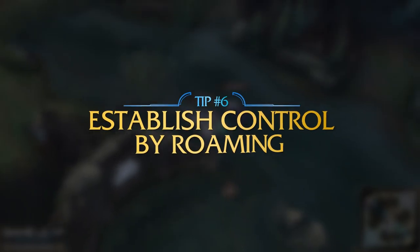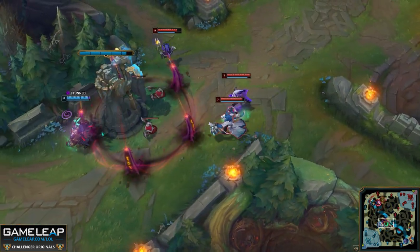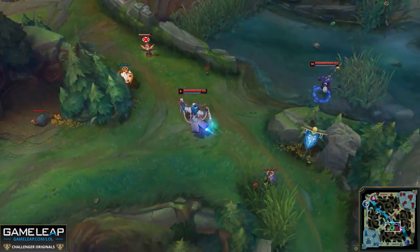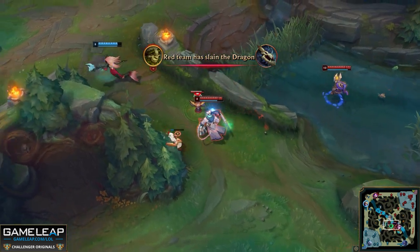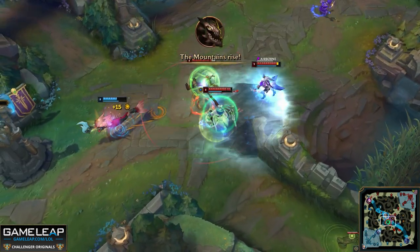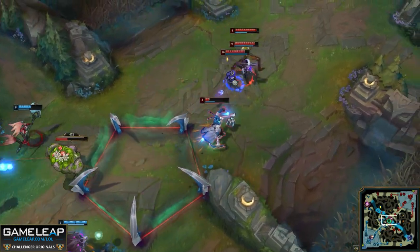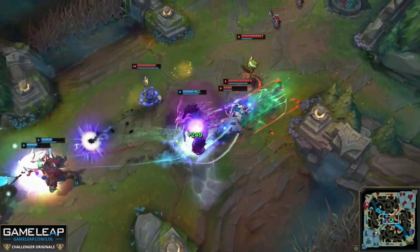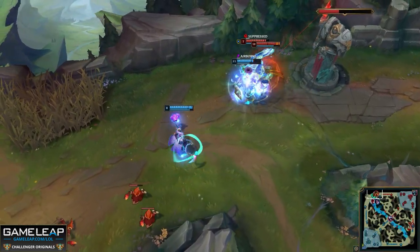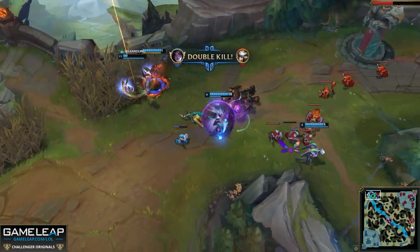Another thing you should be doing is roaming. This goes for pretty much any support, but especially on Thresh, whose roams are incredibly powerful. When would you roam? Did your AD carry just recall? Roam. Jungler fighting nearby and the lane is frozen? Roam. Recalled and got Moby Boots? Roam. Thresh is always relevant when he roams, even without level 6 — you have great CC, long-ranged abilities, and pressure even without a kill. You can disengage with your flay, hook to CC, or use your lantern to pull somebody out. You can also deny CS, create freezes, ward and deward, and just get map control.